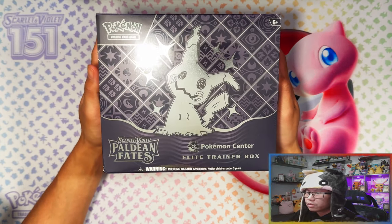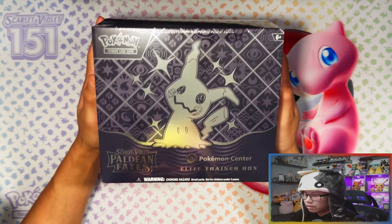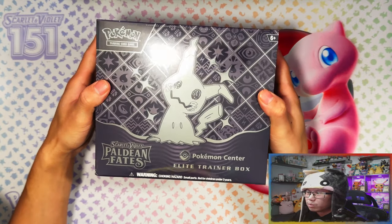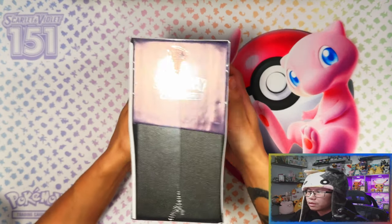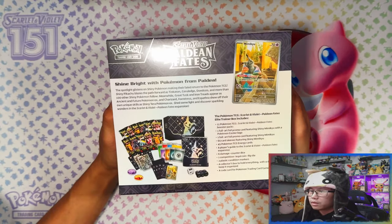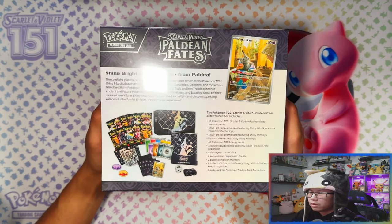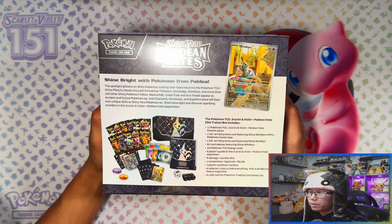I love this elite trainer box - the purple, the silver Mimikyu, the stars, and then the energy symbols on the side. Here's the top and the side, and then here's the pack with the contents. It says 'shine bright with Pokemon from Paldean Fates.' I'll leave the contents on there for a second for you to read. Let me crack this thing open.